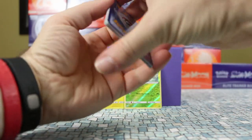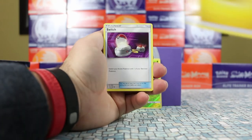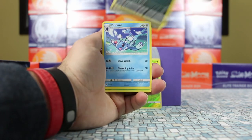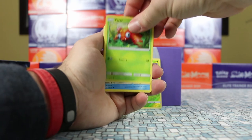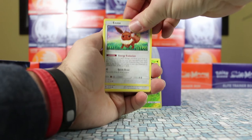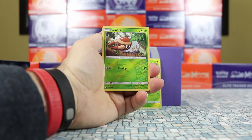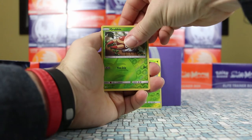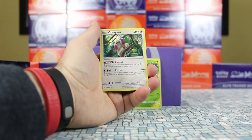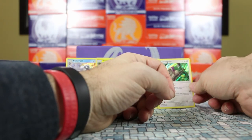I can't tell you the last time I've opened an Elite Trainer box and not got a single ultra rare, so hopefully we'll at least get one here. Last pack: Switch, Alolan Persian, Poliwag, Eevee, Stufful, a reverse Grubbin, and our rare is Oranguru. Not a single ultra rare. But we did get four holo rares — I suppose that's something.